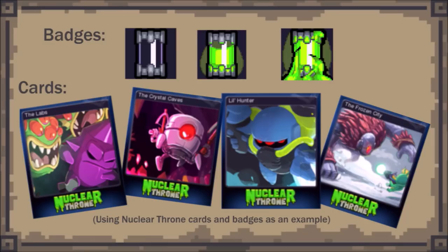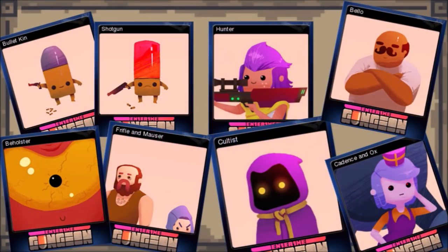On Steam, certain badges can be obtained via completing a set of trading cards. These badges are displayed on a user's profile. While I'm not extremely familiar with the nature of Steam trading cards, Enter the Gungeon does have its own set, as you've doubtless noticed if you've played the Steam version for any length of time. This leads to Enter the Gungeon also having its own set of badges, and it's one of these badges that I'm going to talk about here.